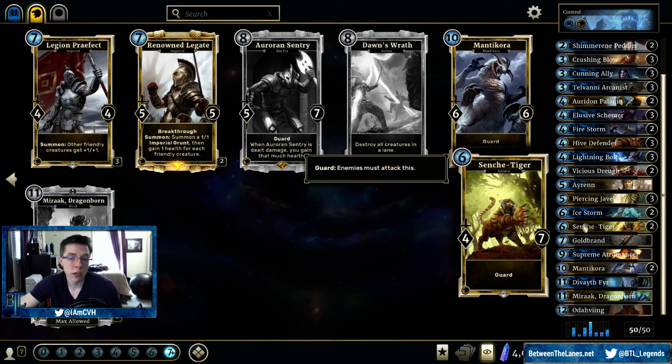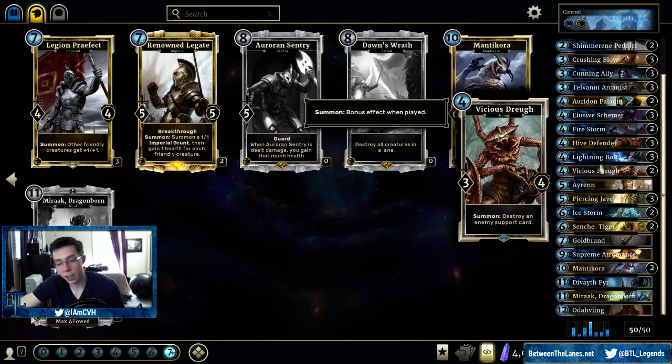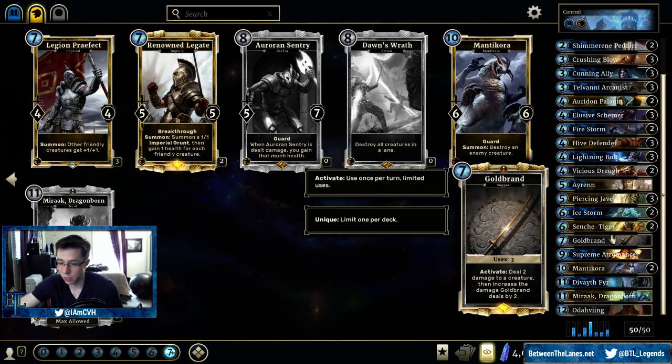Senshi Tiger — another insane guard, much like Hive Defender. Comes down later so we don't run the full three-of, but as far as 6-drops go, this is everything the deck wants. Perfect to stall the board. The fact that you have a good amount of guards in this deck can really give you that safety net in the late game when maybe your life isn't as high as you want and you still need to draw a Healing Potion or the Paladin. Gold Brand — very high-value support, everything this deck would want in a support. It has 12 damage over 3 turns. If they don't play something like the Vicious Dreg, you're going to deal a lot of damage with it. Helps you stabilize over the course of 3 turns — sometimes a little slow if you've already lost control of the board, but that's really the only downside.